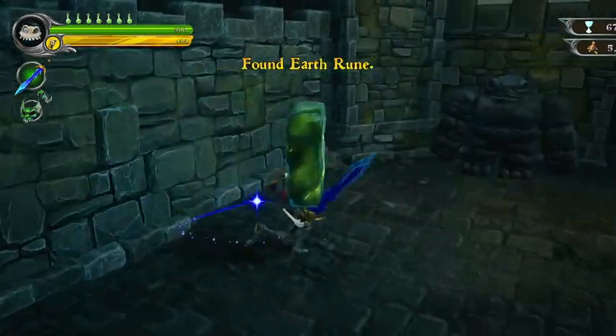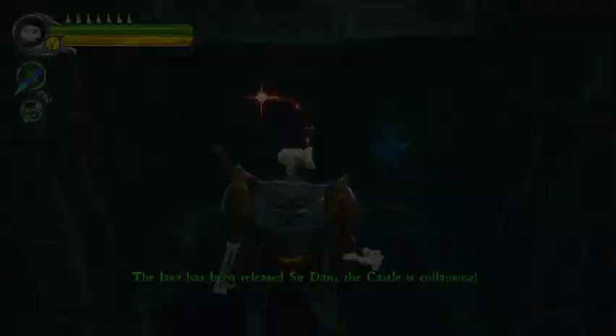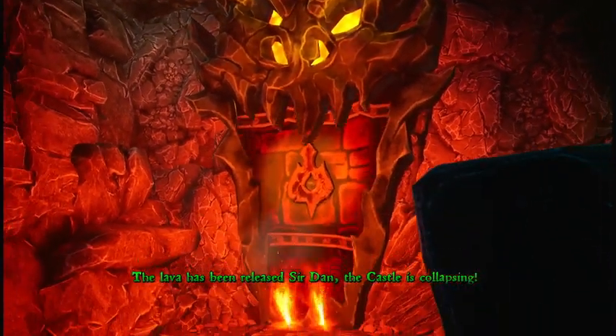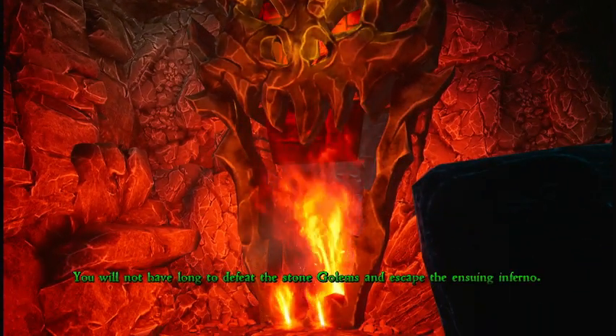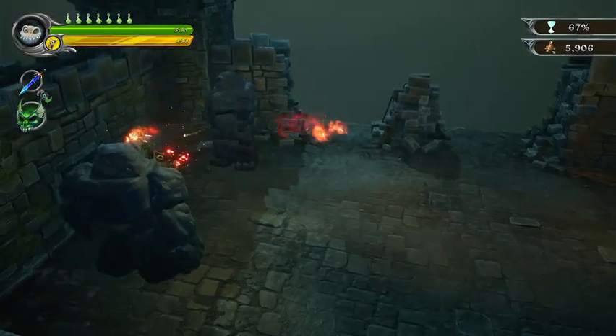First thing we gotta do is grab the Earth Rune. Now we're gonna pull the lever. The lava has been released and the castle is collapsing. Let me see if this method works.